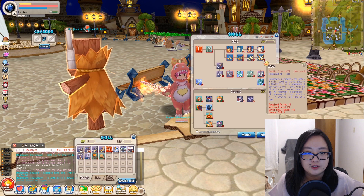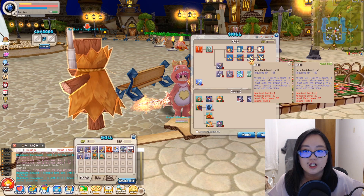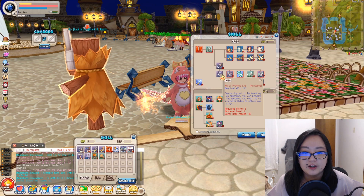You might wonder why I take these cross skills for Renegade even though it's mostly a single-target class. That's because you'll need them when tanking at Waterway Dungeon — you need to take aggro from monsters when your DPS is hitting them. These two skills help you keep the aggro on you. Provoke ticket at level 5 and Multi Provoke at level 5 are also taken for this purpose.